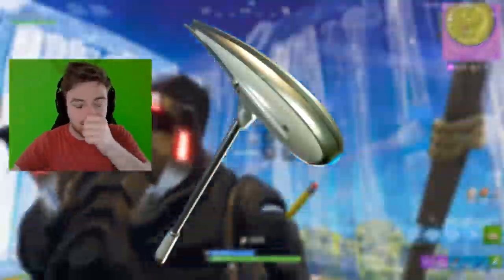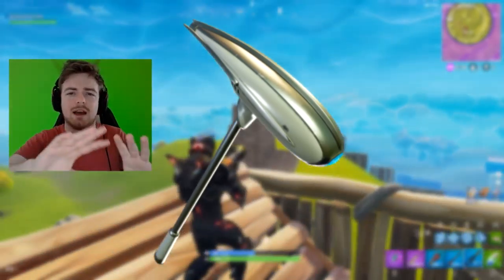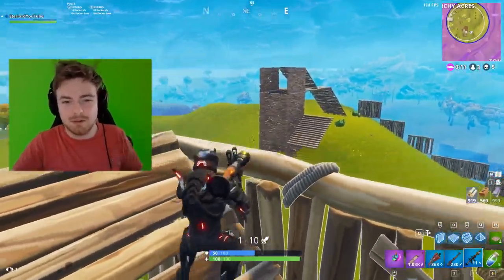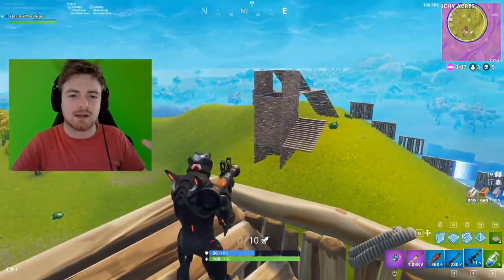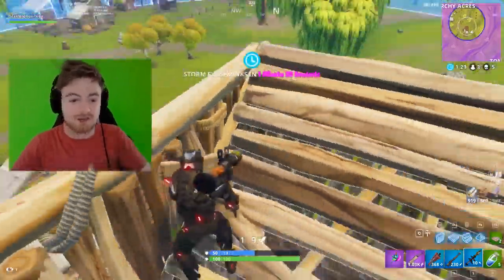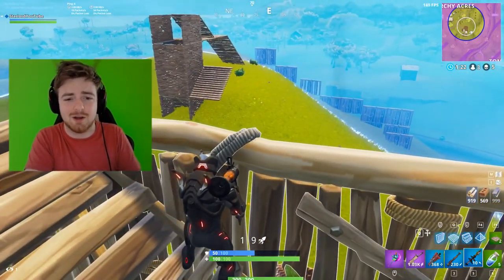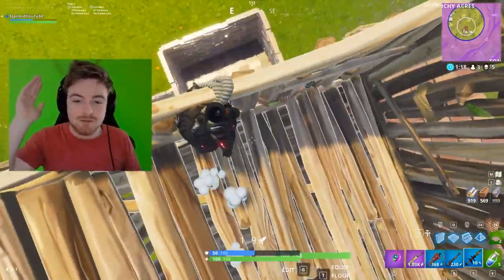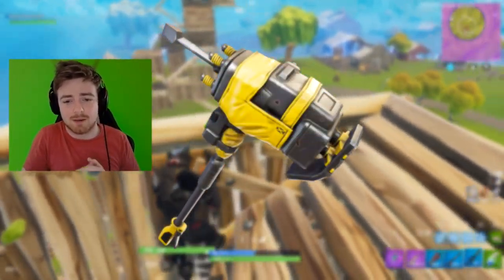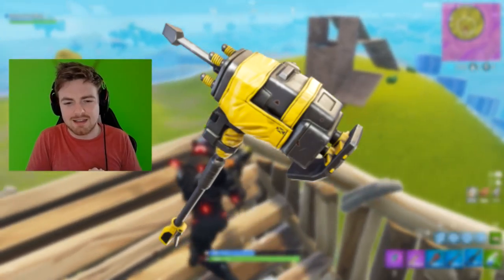The next pickaxe on screen clearly goes with the superhero skin we just saw — it has the same gold and silver color scheme. It could be a spaceship-themed pickaxe, like a model of the superhero's ship, since that character doesn't look entirely human. After that, we have a pickaxe resembling a drill or digger — it's yellow and looks pretty cool. I'd say it'll go for around 800 V-Bucks and I would buy it.